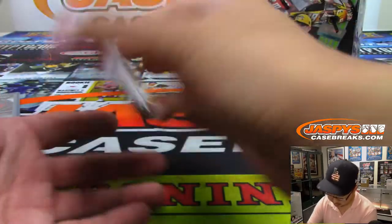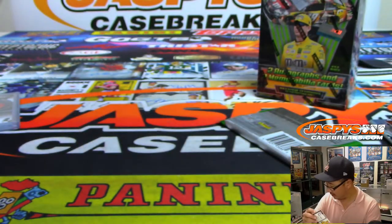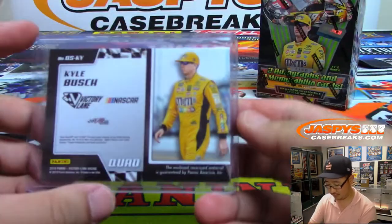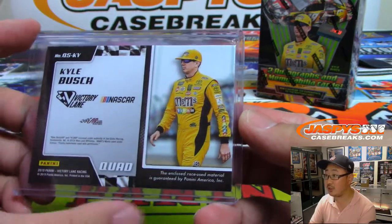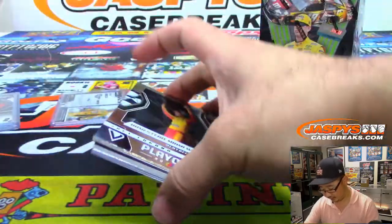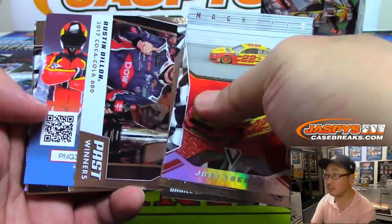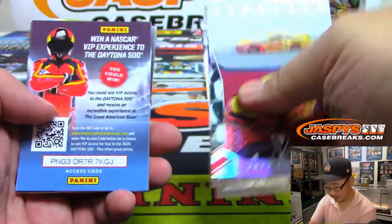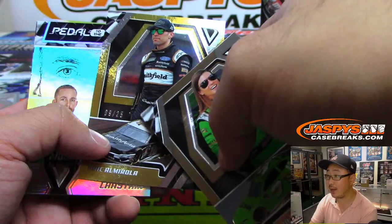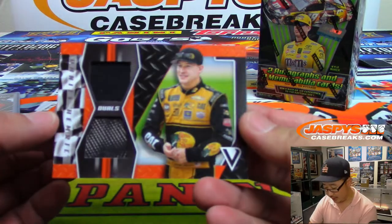And then we've got Kyle Busch — quad relic. Everyone remembers the M&M's car. Race-use material as well, which is cool — that's in the memorabilia pile. There's Austin Dillon, who helped me win a Daytona 500 wager if you guys remember that. There's Eric Almirola, there's Richard Petty the king, and then we've got Duels.